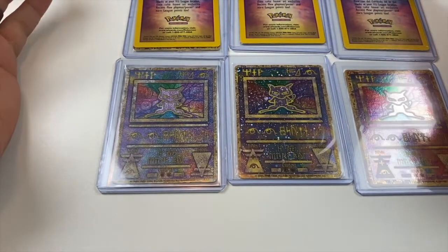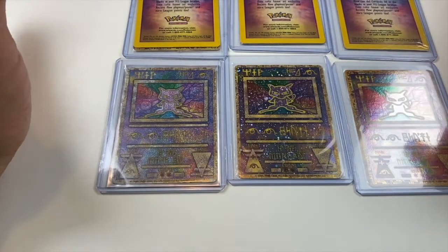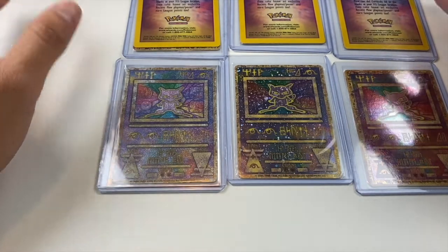Looking at these cards, these right here are three different Ancient Mew cards. I believe there are five or six — we'll figure it out when we go through all of them. The very first Ancient Mew card that was released was this one right here.